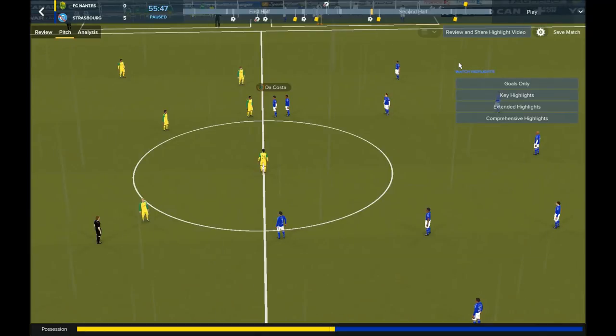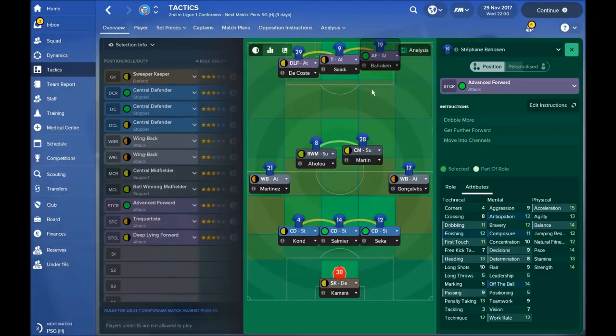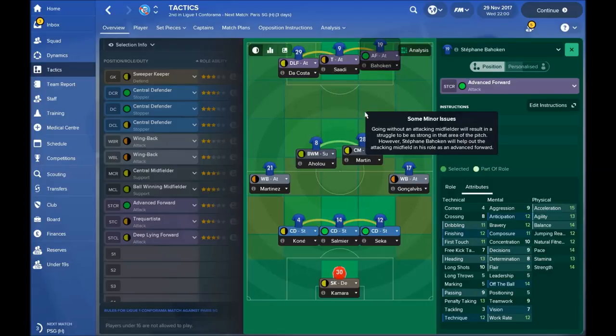Now let's check the tactic. We are playing with three strikers. On the right side is the advanced forward — he is not involved too much in creating chances and not involved too much in helping defense. In the middle we have the Trequartista; he is the main outlet when we are attacking and always looking for free space. He is not helping defense too much either, so we have two players — Trequartista and advanced forward — who are barely helping defense. But the Trequartista works like an advanced playmaker, helping create attacks and moving into channels, which is why he is very, very dangerous.